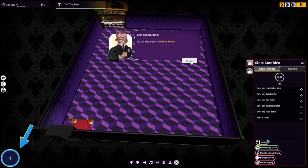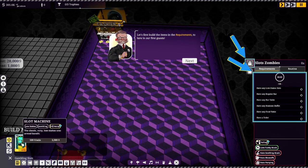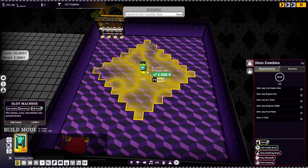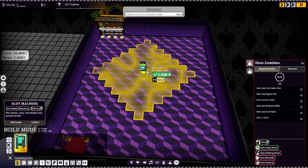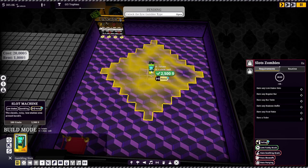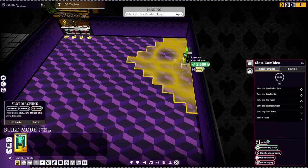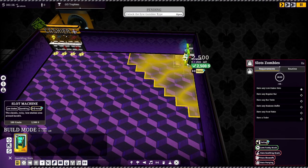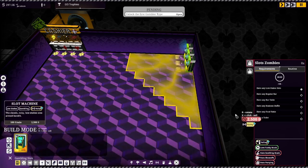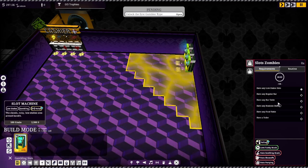Go ahead and open the build menu. Let's first build the items in the requirements to lure in our first guests — low stakes slots. So the yellow thing around it is the noise radius, I guess, because it says it's noisy. So maybe let's put these over here in the corner so the noise is limited. So we got our slots.